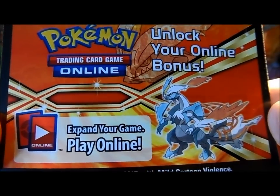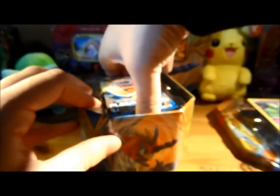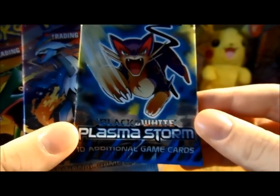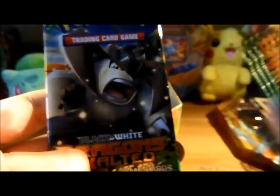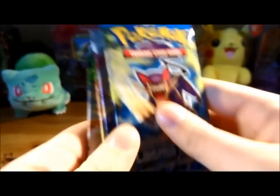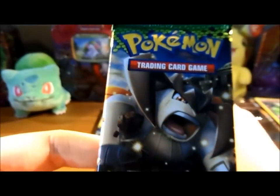And then all the packs - we've got a Purloin Plasma Storm, White Kyurem Boundaries Crossed, a Dragon's Exalted Rayquaza, and another Dragon's Exalted Terrakion. So yeah, move this tin out of the way. We'll start from Dragon's Exalted this time and go with Terrakion first.